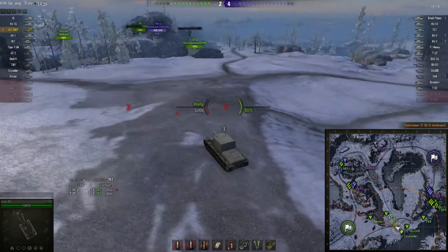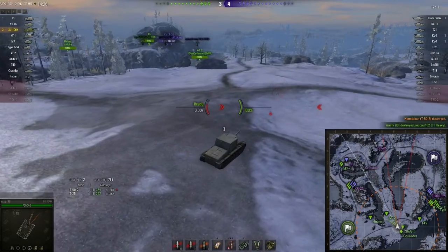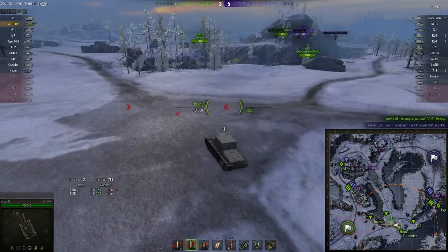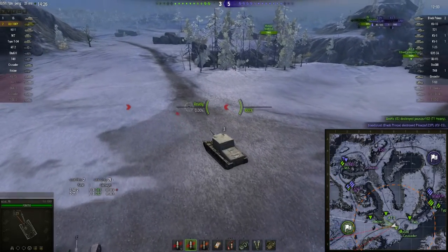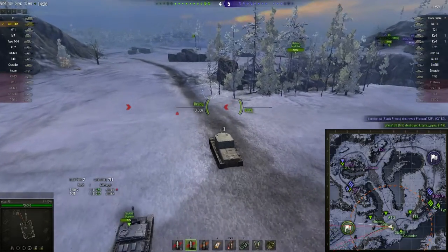Sometimes you can trust your teammates to deal with a tank; other times it becomes apparent that that is a really bad idea. Now the north is collapsing. There's still the IS — he's still got full health, but he's outnumbered and taking a bit of a battering. So Fu's actually heading back.